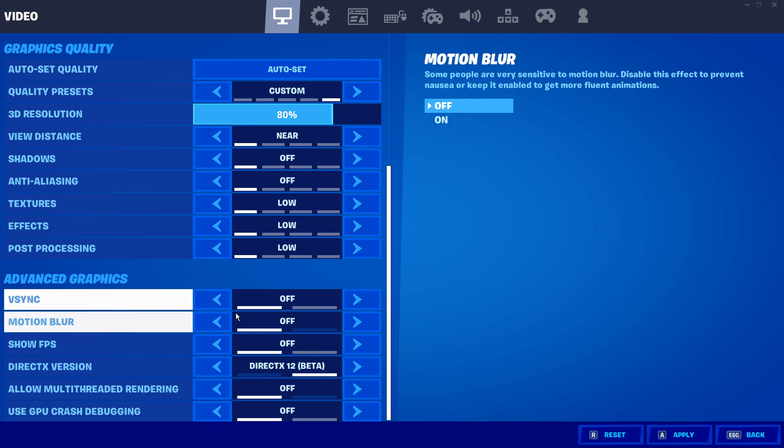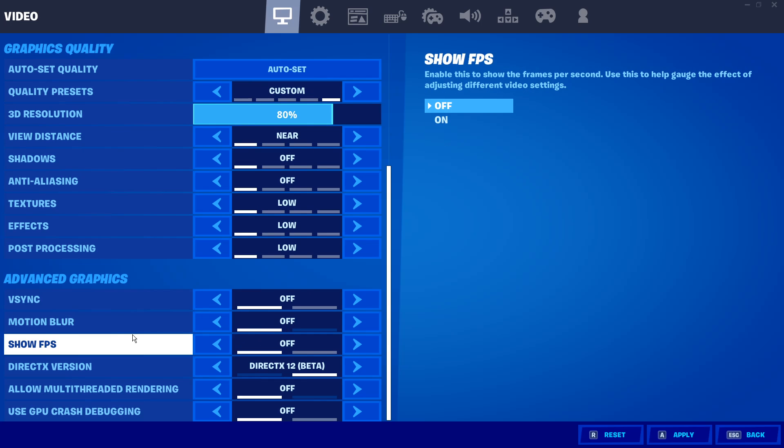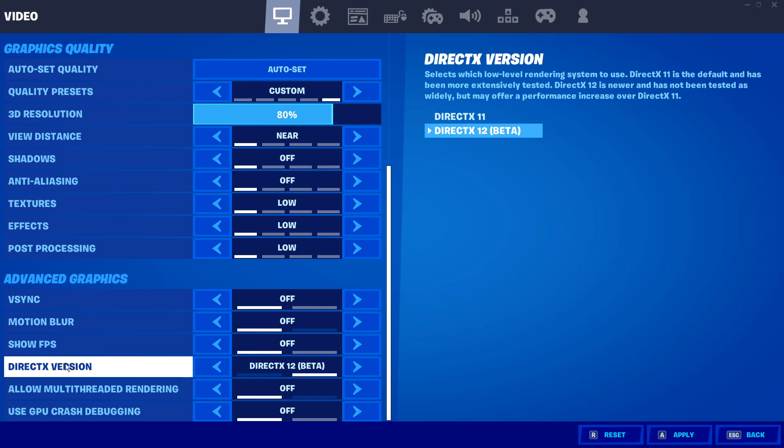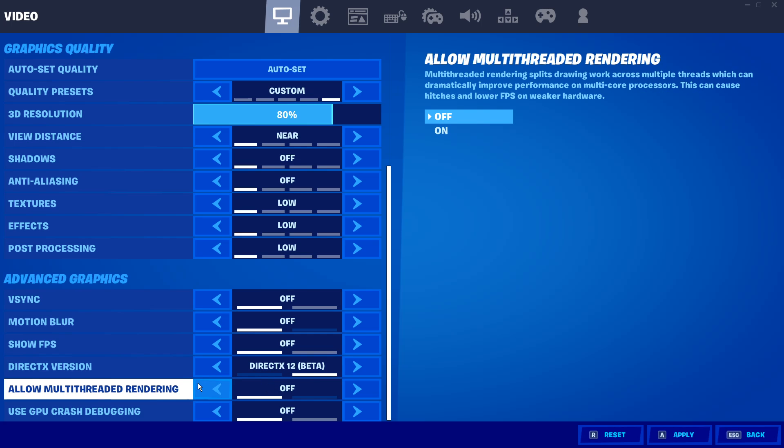Turn off V-Sync, turn off motion blur, and turn off show FPS. For the DirectX variant, I suggest going with the DirectX 12 beta because it fixes problems and gives you stable FPS. If you want to fix stutters and get a smooth experience in-game, go ahead with DirectX 12 beta.